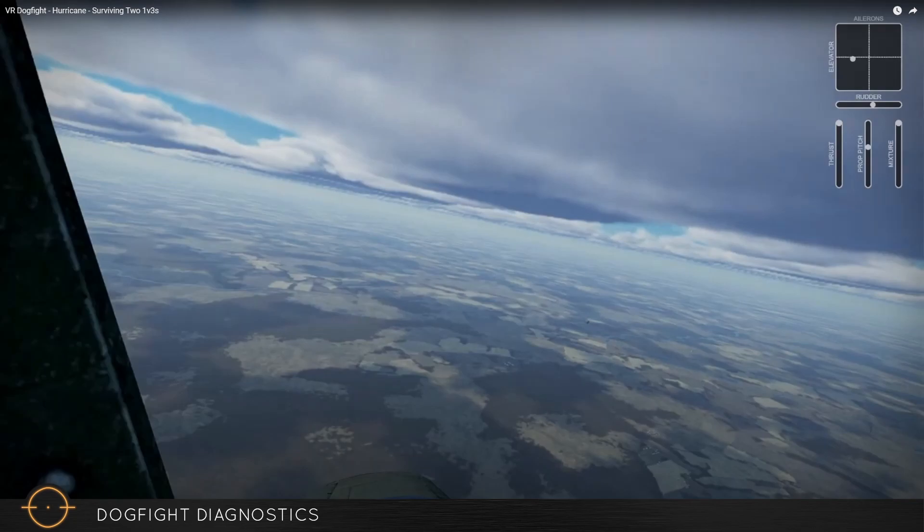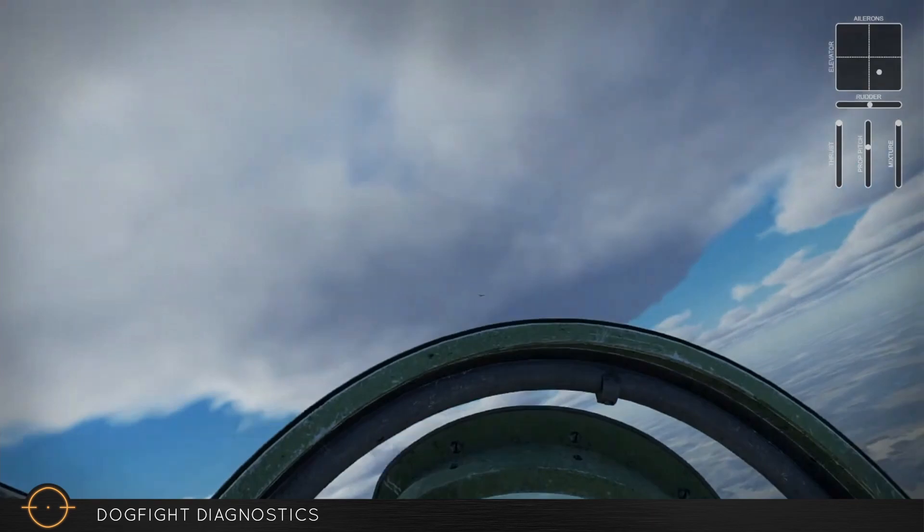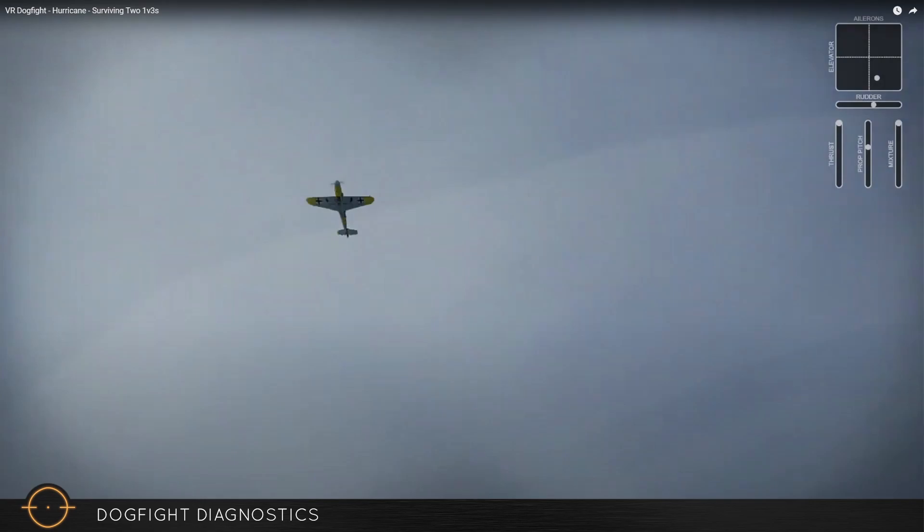I've got eyes on him straight out from me. Because I've got my wingman with me and as far as I know it's just the one, we pretty much turn right towards him and attempt to engage immediately. I'm going to challenge, turning into him — there goes the canopy. He comes right overhead, clearly a BF 109. But now I'm starting to be worried about my wingman, who's talking about another 109 he sees — that means we're looking at a 2v2 rather than the 2v1 I thought we were getting into.